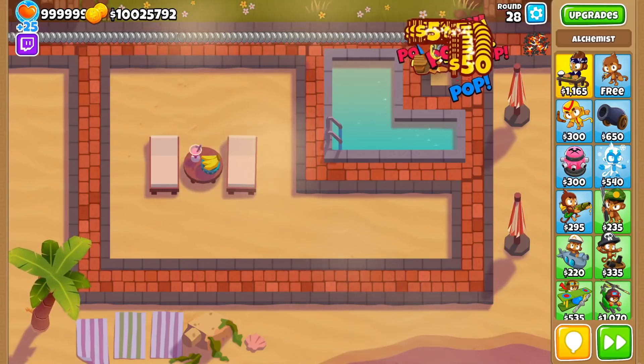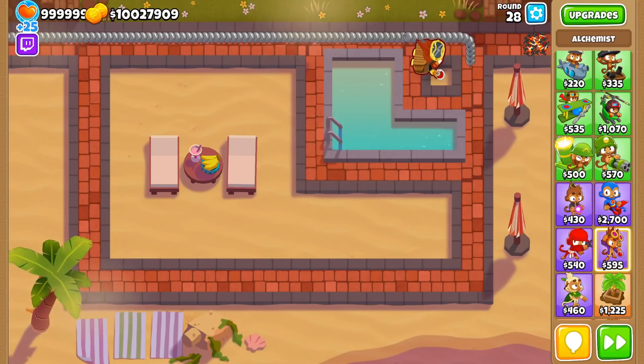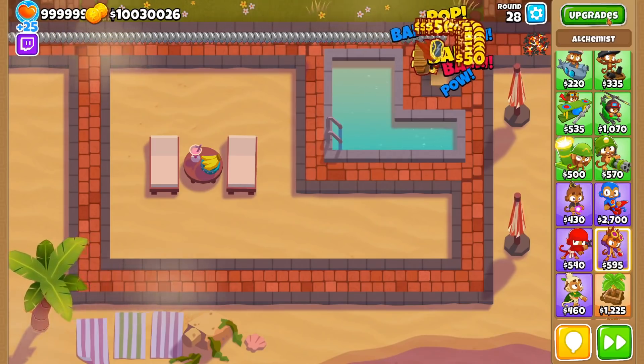We've covered farming with druids, farms, and boats, but now we're moving on to the incredible potential of Alchemists. The bottom path Alchemist can generate quite a bit of cash if you know how to use them.